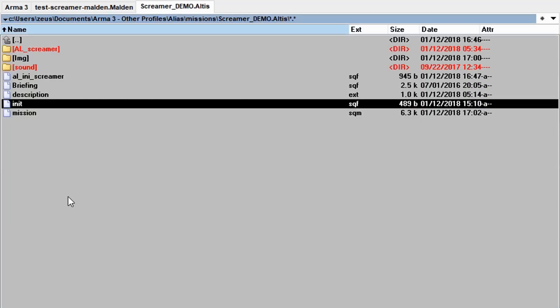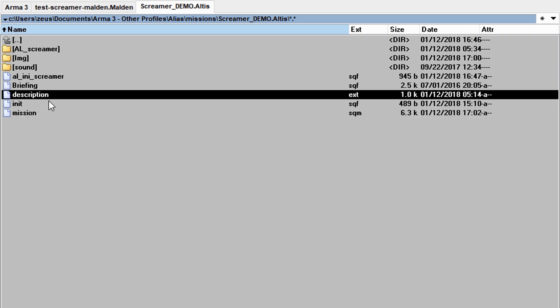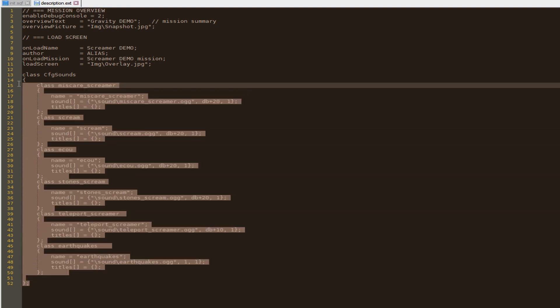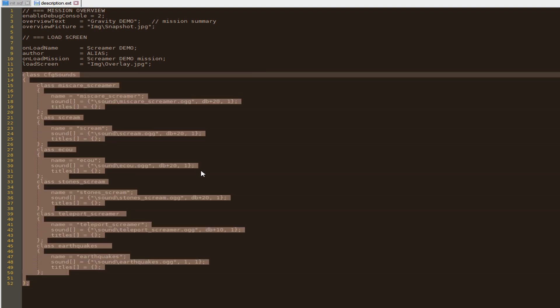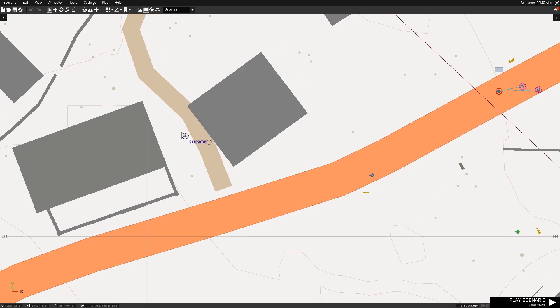As usual, to use the script you need all the script files and folders under your mission folder. There is one exception though — you don't need the mission.sqm file. And from my description file, from the script, all you need are the sound definitions, which you can copy and paste into your own description file. Then you need to place a marker on the map where you want the Anomaly to be found, and you're good to go.